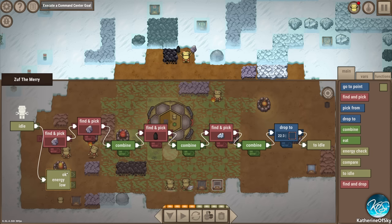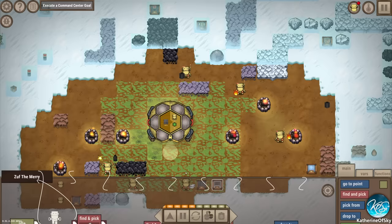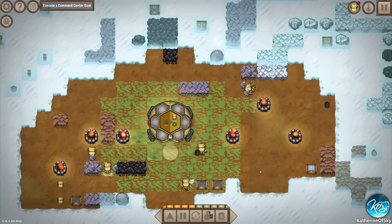We need to energy check here. If energy check okay, do your regular job. If energy check low, find and pick food and eat. Then to idle. Go! So now I have things and stuff. We just need a few more plates and then we're gonna get two more bots.